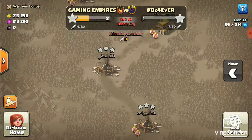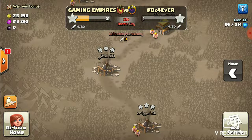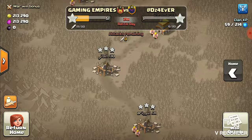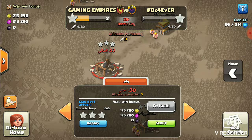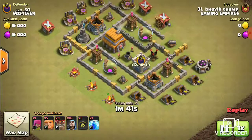Hello friends and welcome back to Clash of BC. On request of my clan mate Rider, I am going to post a battle related to Clash of Clans in which I have attacked the opponent's war base from my smaller ID. As you can see, the name of my smaller ID is Perfect Champ.